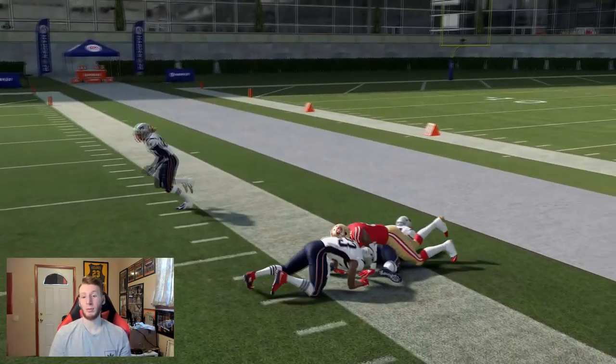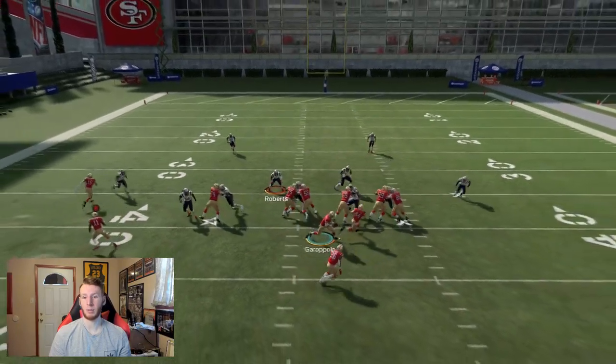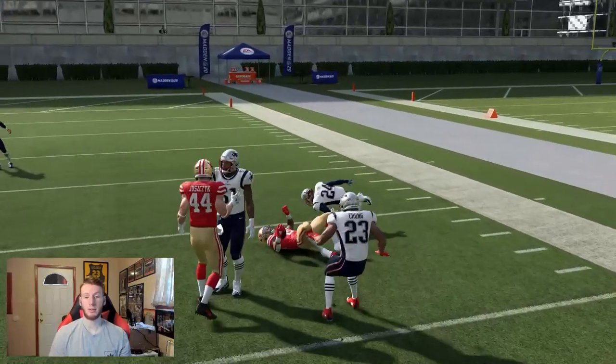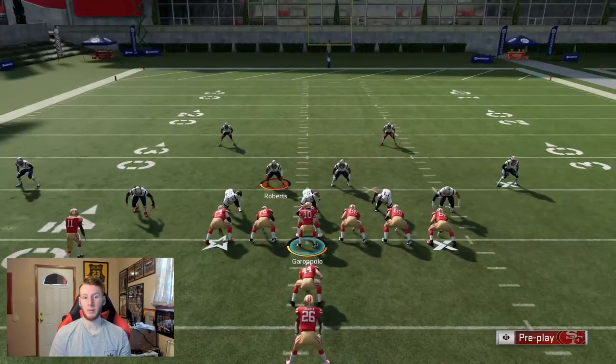Keep in mind they're in 3-4 Odd, so they're not going to have safeties at linebacker. They're going to have regular linebackers who aren't fast enough to keep up with your running back. So right here we're just having tons of success against Cover 2. Now I'm going to show you guys the bubble out of this and why it's so effective.